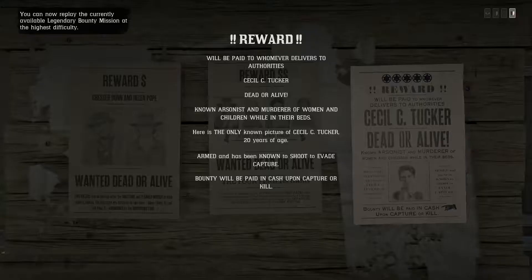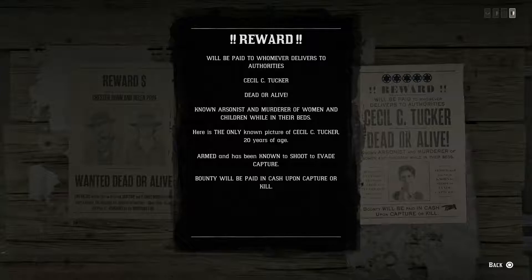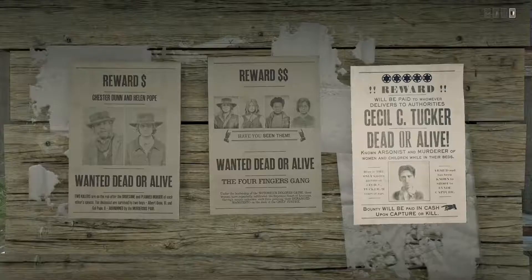Here's the bounty poster. Reward will be paid to whoever delivers to authorities Cecil Tucker, dead or alive — known arsonist and murderer of women and children while in their beds. Here's the only known picture of Cecil Tucker, 20 years of age, armed and known to shoot to evade capture. Bounty will be paid in cash upon capture or kill. Here comes the cutscene, and after that we'll get into more specifics on how to capture this bounty.